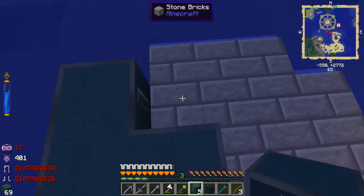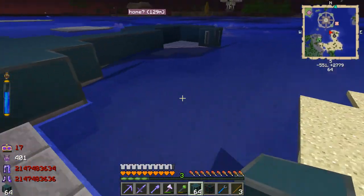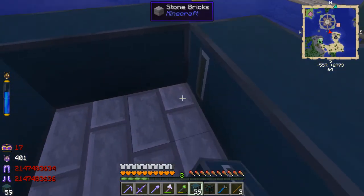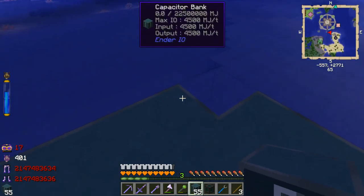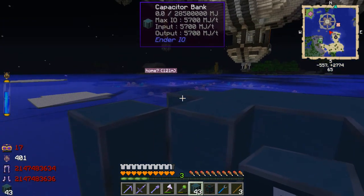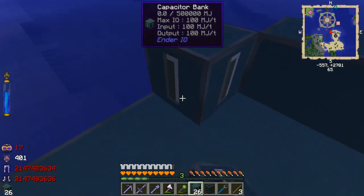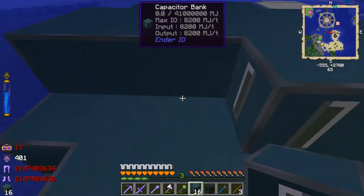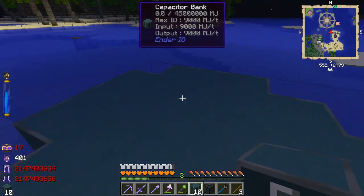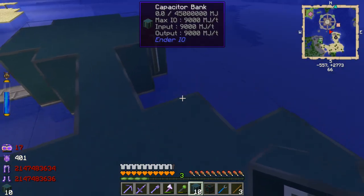I'm going to continue building a little platform out here and get all this stuff set up. I decided to go with two different platforms right here, with one thing linking the two of them. Hopefully this looks okay. I just have to press shift so it all tiles together and I don't right-click it. I did make 100 of them, so 10 of them would hold 50,000,000, and 100 will hold 500,000,000 RF. So far it's holding 450,000,000 RF. I've got 10 left over.